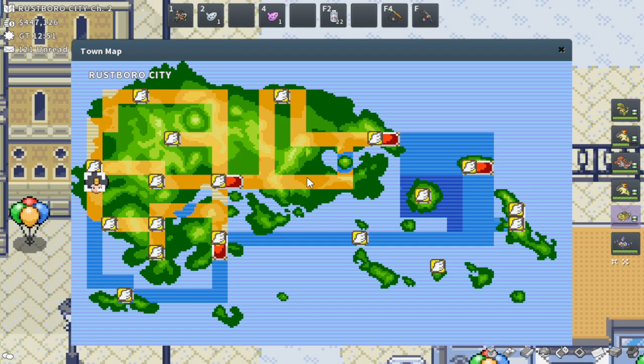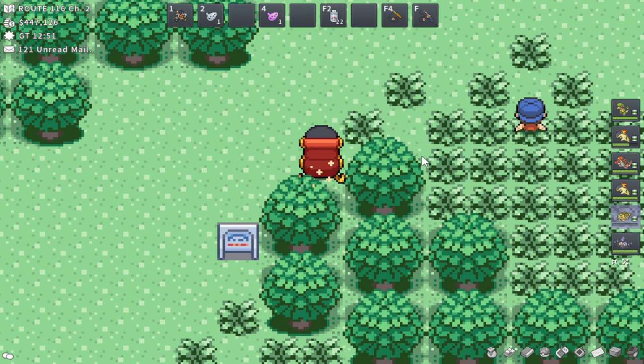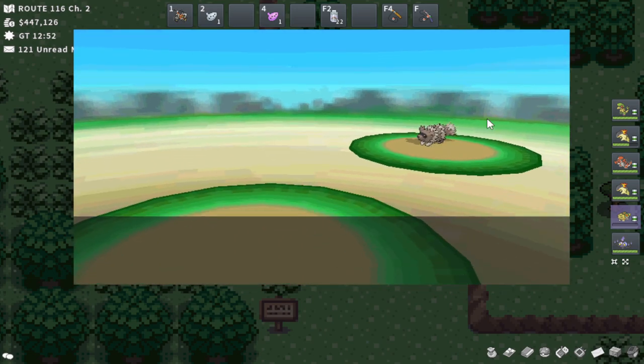The last one in Hoenn is going to be Alpha Eevee. Starting here in Rustboro City, you just head northeast and head over to Route 116 for Alpha Eevee. Not sure what exact tile, but it should be located around here.